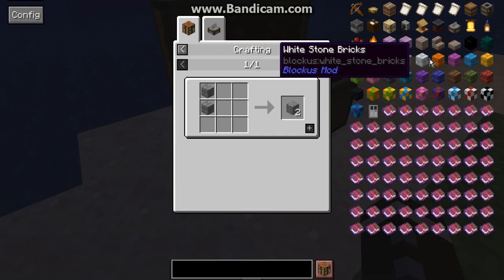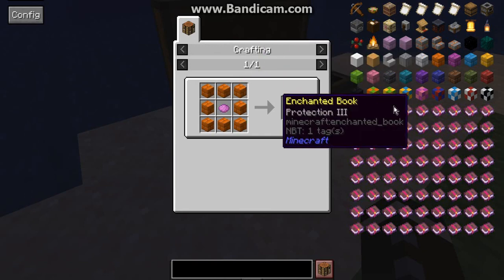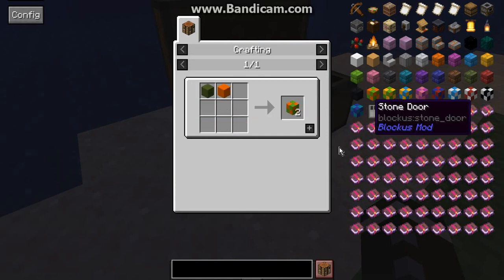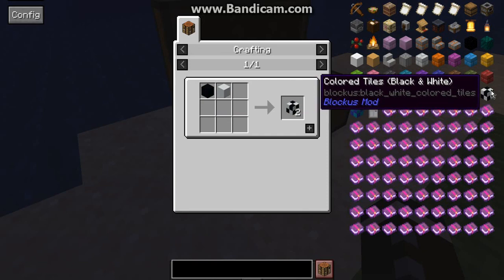Before actually placing them out in the world, recipes are fairly self-explanatory for those, and then for tiled you've got each two colors, like so.